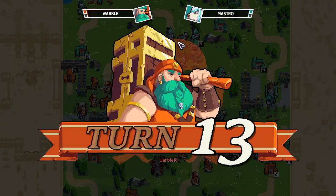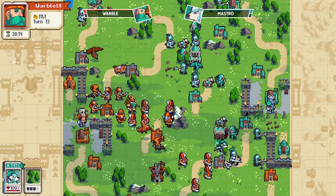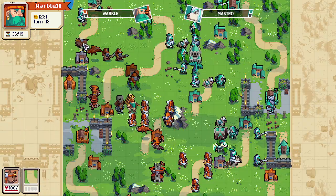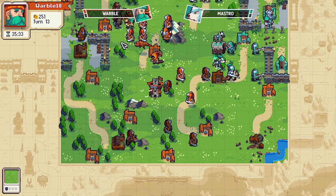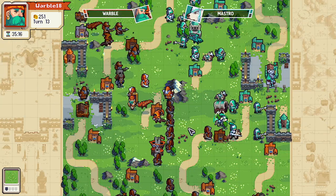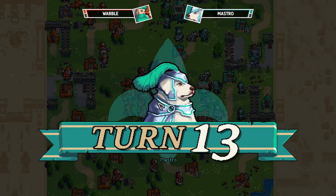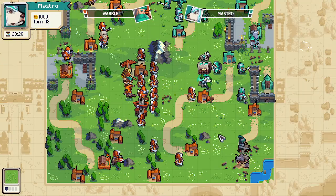Just a huge defense there on the stronghold. The army swings down to the bottom right and Warble is kind of forced — I like that move with the dog, just gonna block. Now both players have golem — a bigger, chunkier unit comes out. I like this nice horizontal line formation for defense — extremely difficult to break something like this.